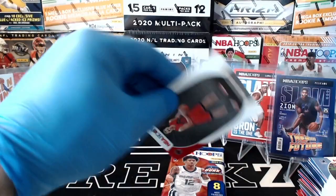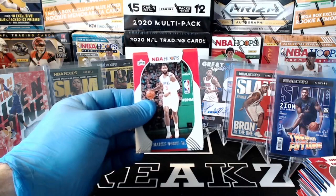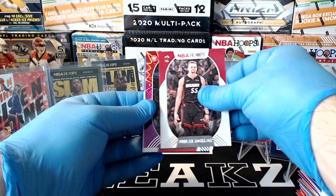Final pack of the break — good luck everybody. Looks like we got one more explosion in here. Marcus Morris Sr., Damian Lillard, Coby White, Buddy Hield, Duncan Robinson. We got a Kevin Huerter purple explosion for the Hawks. Onyeka Okongwu and Sabonis.